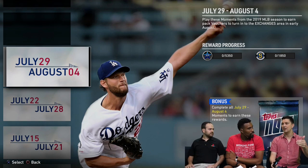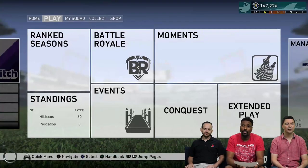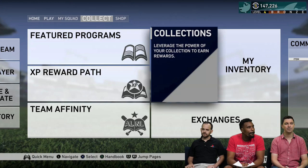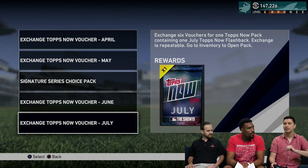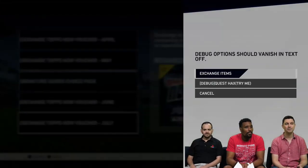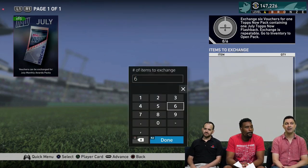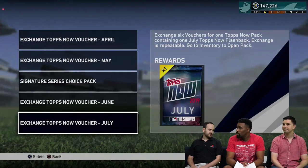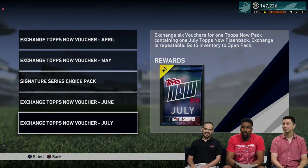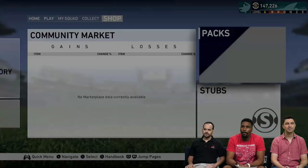We're up to 23 vouchers now and we're going to add another seven, for 30 total July vouchers. Over in the collect tab, go to exchanges. All those vouchers you earn — starting tomorrow in MLB The Show 19 — you turn in six vouchers and get a Tops Now pack. That gives you six total Tops Now packs. They're guaranteed golds, with a one-in-four chance to get a diamond from those packs.